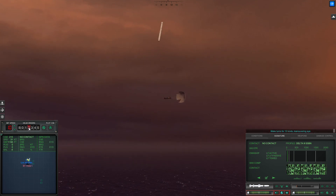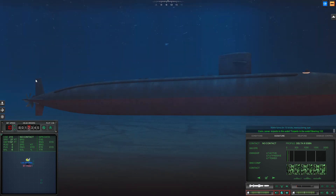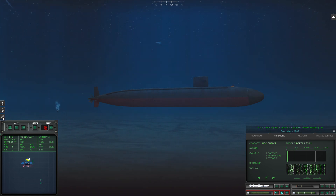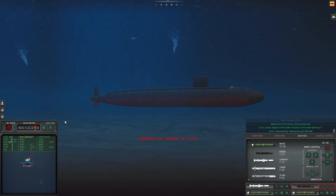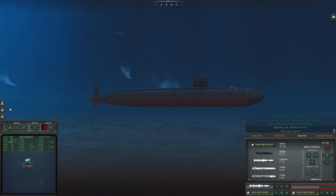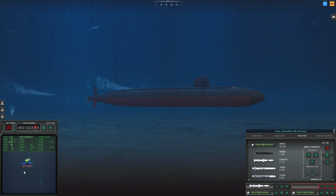Make turns for one zero knots, maneuvering high. Con sonar, torpedo in the water, torpedo in the water, bearing one two two. Con sonar, torpedo in the water, torpedo in the water, bearing zero seven one. Shoe two three. Aye, sir. Come left to one nine five, helm aye.